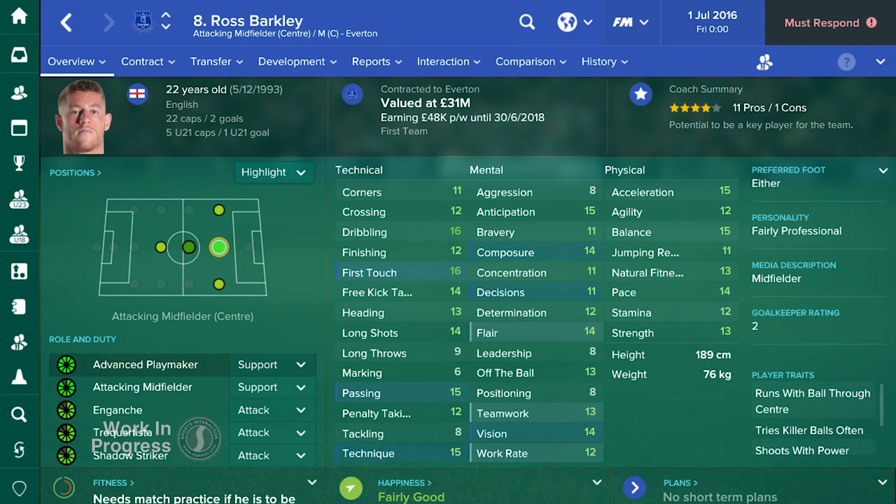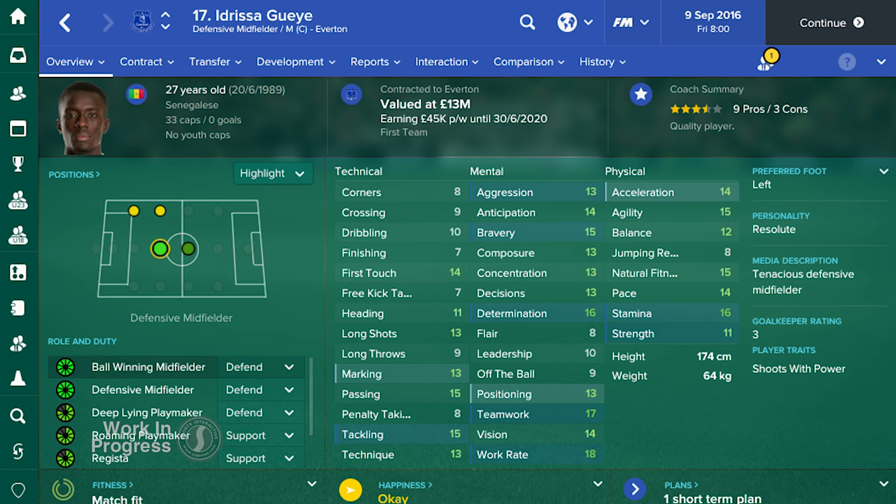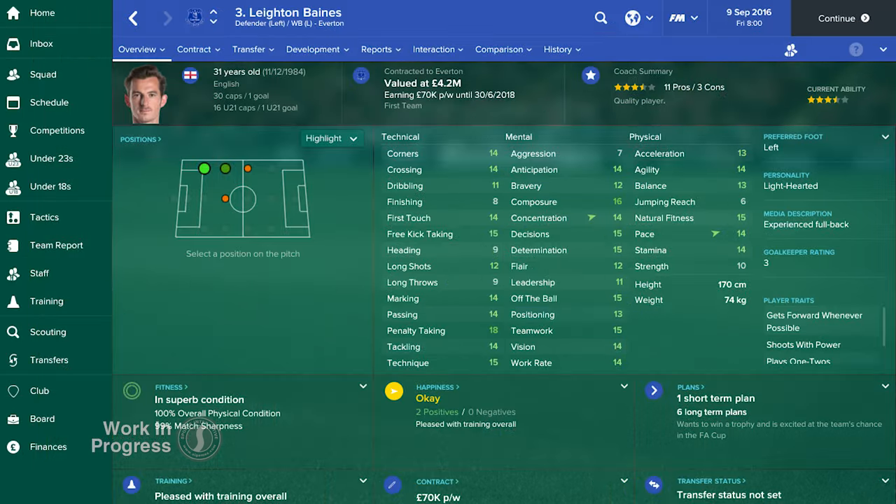Football Manager 2017 also adds a further layer of depth to players' characters with improved player personalities and progression modelling. Personality traits have been enhanced this year and are more versatile, working with a wider range of features. A player's ambition, loyalty, determination and professionalism, amongst others, have an even larger bearing on how successful they will be throughout their career. For example, a player with low adaptability will now be less willing to move abroad for the fear of missing home.